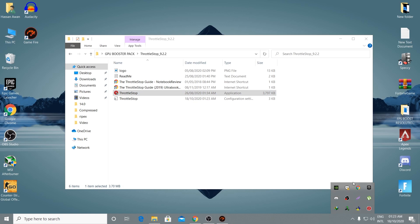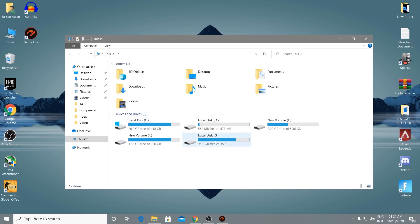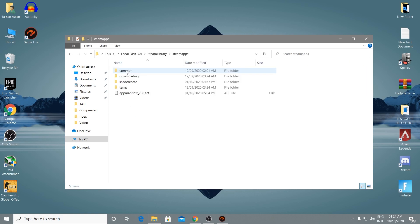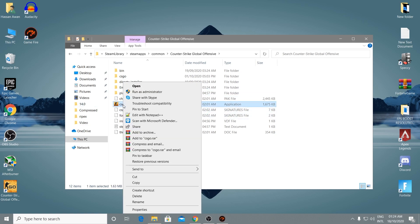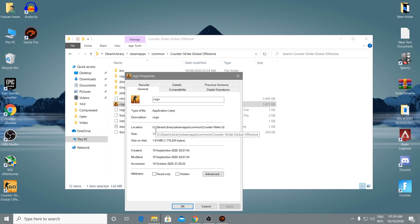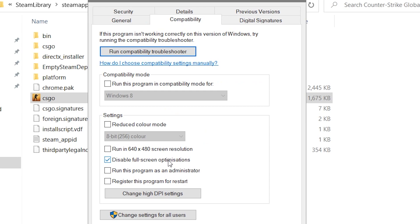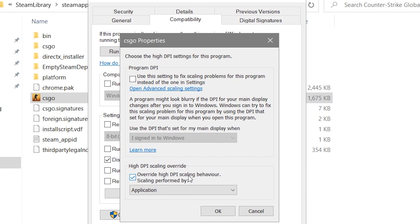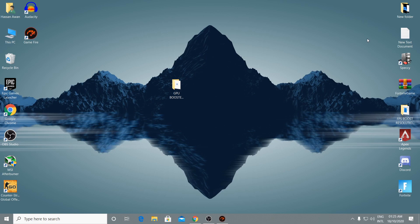Now navigate to the directory where your game is installed — for example, Counter-Strike: GO. Go to This PC, the G drive, Steam folder, Steam Apps, Common, and open the CS:GO folder. Right-click the game's executable file — this applies to any game like GTA 5, Fortnite, or Apex Legends. Go to Properties, then Compatibility. Check 'Disable full-screen optimizations,' change high DPI settings, check 'Override high DPI scaling behavior,' set scaling performed by Application, click OK, and Apply.